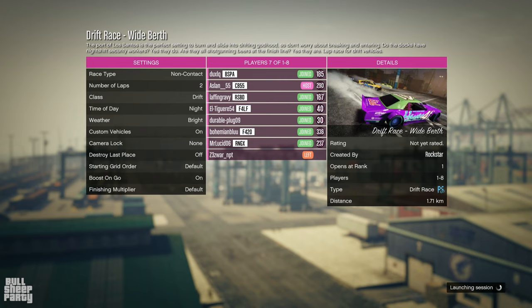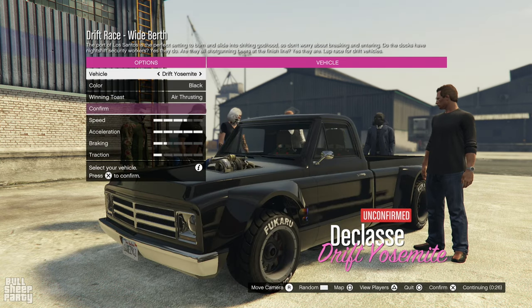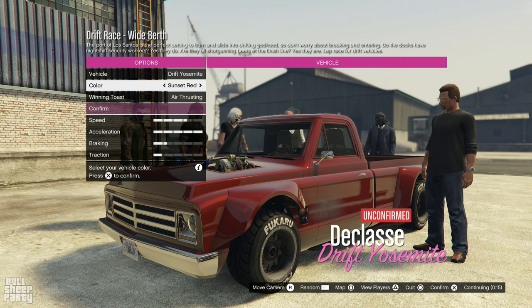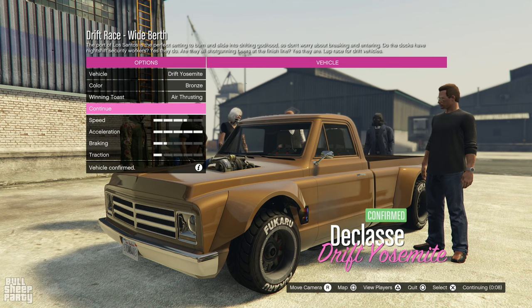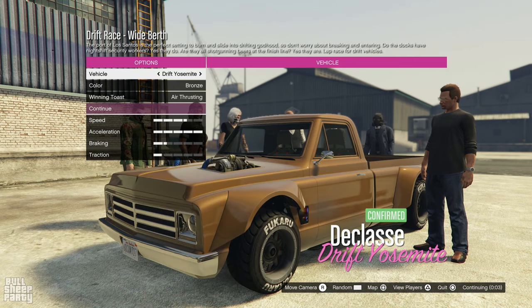Back to drift races — what are the requirements? First and foremost, the default option is non-collision for drift races, and that's going to make a lot of sense when you see what they actually are. Custom vehicles are accepted and you can make one at the Los Santos Car Meet, but I'm going to play with a stock Drift Yosemite. Even though this is my first race, I think I did pretty good and I continued to improve the more I understood the mechanics.